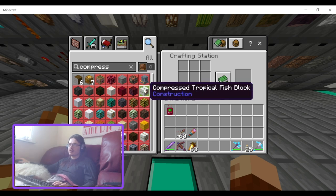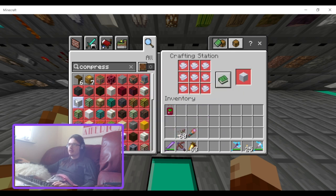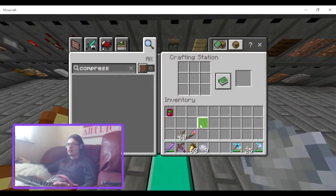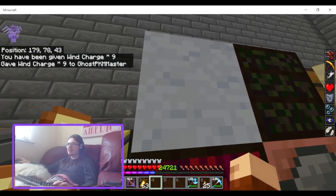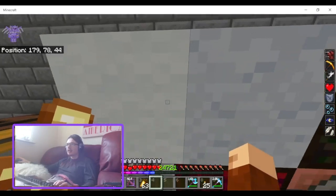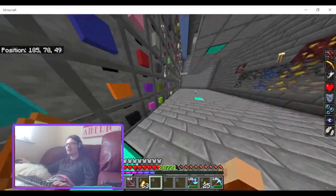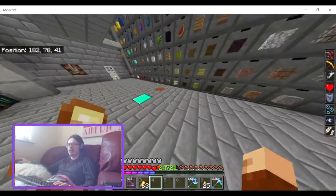You've got compressed crimson logs, tropical fish block, and compressed wind charge — that could actually look really cool. Let me give myself nine wind charges and look at the compressed wind charge block. It kind of looks like wool but rare — I was thinking it would look more like a cloud block. It would be cool if it was semi-transparent to look more like a cloud, but I'm not 100% sure if that's possible.